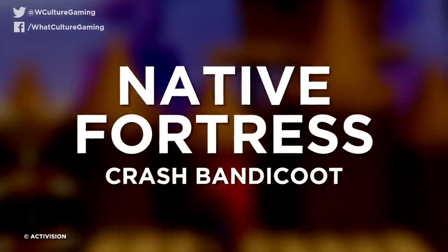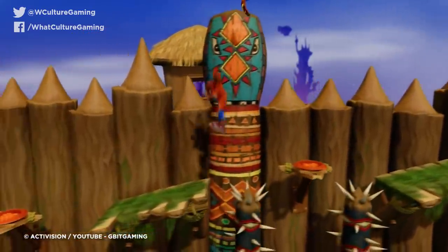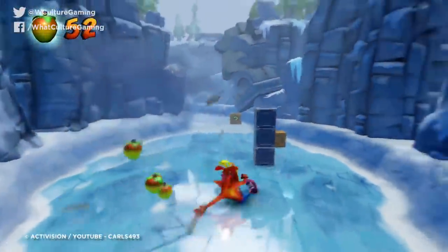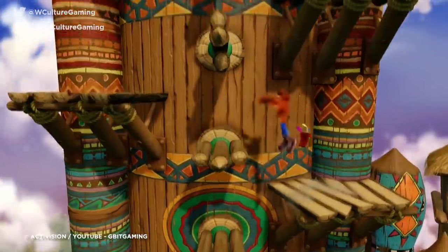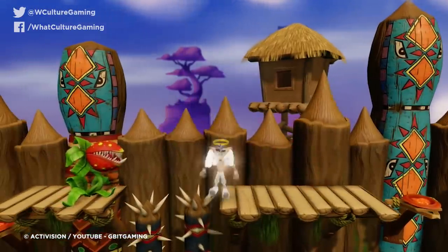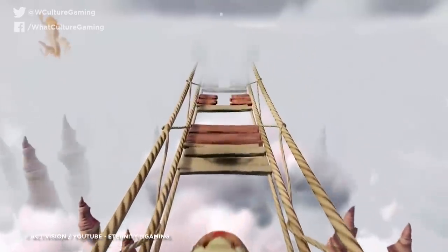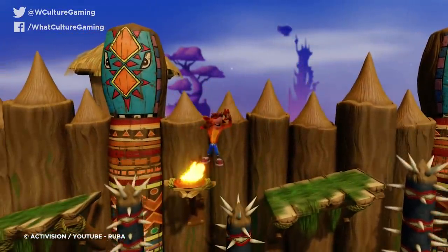Number 3: Native Fortress — Crash Bandicoot. As many of us found out the hard way thanks to the N. Sane Trilogy remaster, the original Crash Bandicoot took no prisoners. While the series softened as it went on and became a brilliant balance of challenge and fairness, the original game had difficulty spikes you could impale yourself on, and Native Fortress was the first sign of things to come. The opening levels were simple run-and-jump affairs, but here — woof. The traps alone would make platform veterans sweat, but coupled with enemies that could force you off platforms, it made for a pretty shocking experience. To hit players with such a vicious roadblock so soon bordered on the cruel.